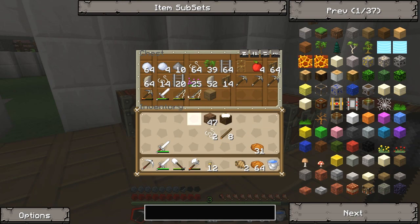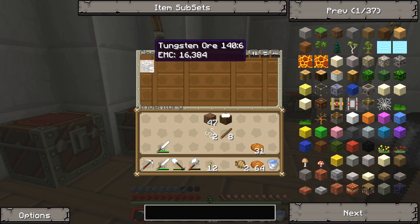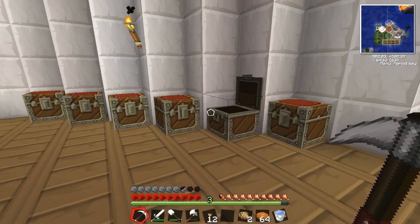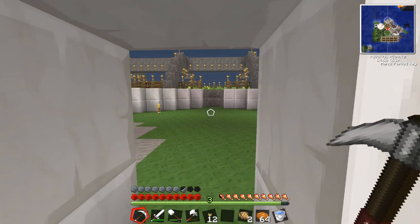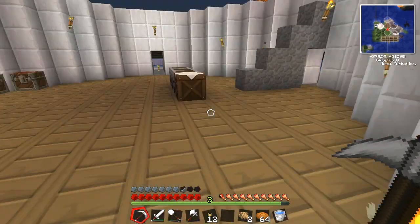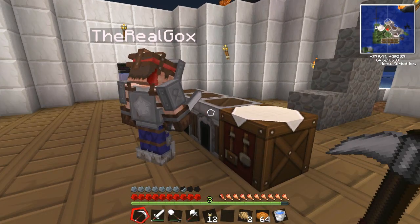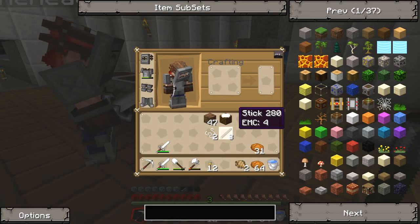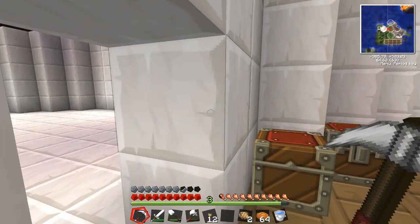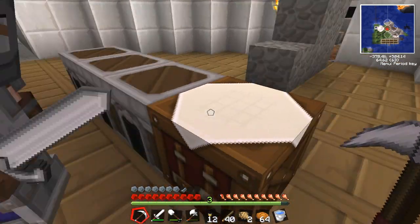We're going to build boats and sail off until we find rubber because we've both tried and basically gone fifteen hundred blocks in all directions and found nothing. We need to dedicate more effort to that. For now, let's get some coal from the furnaces. I've got a bunch of sticks. I think we're going to work on the storage room first so we can start organizing.